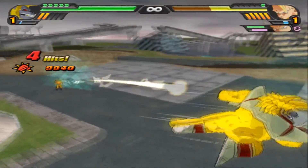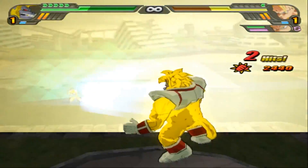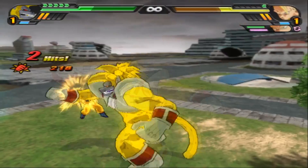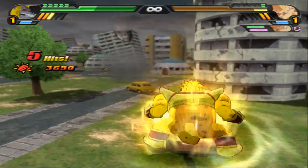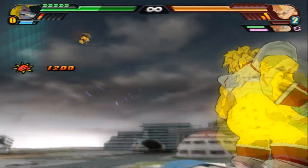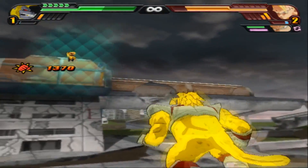Goku is already a bar and a half down and Baby's still at full health. A gigantic flame from Baby — another great maneuver. Goku is at full ki. Super Kamehameha wave — it partially hits. And there's the healing, as you can see up there, slowly regaining his health even during the grab. An explosive wave — and it just barely scrapes Goku down to his last bar.